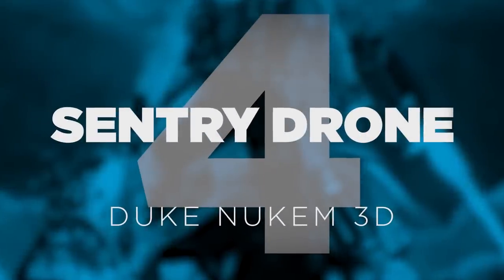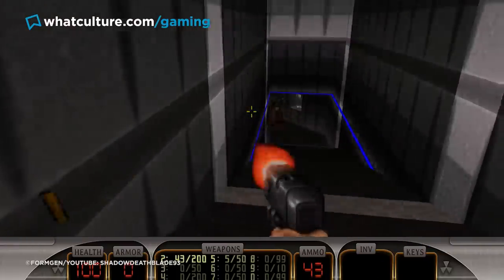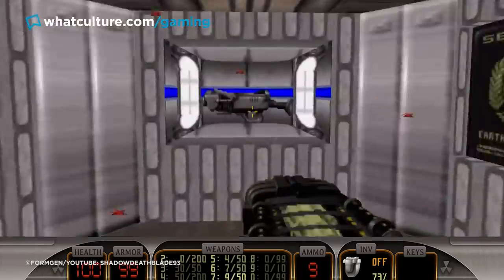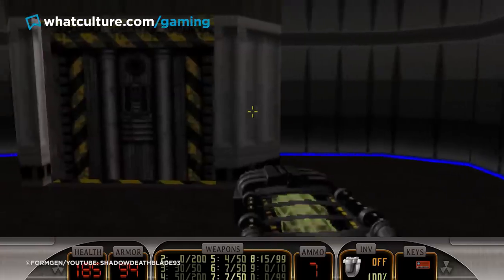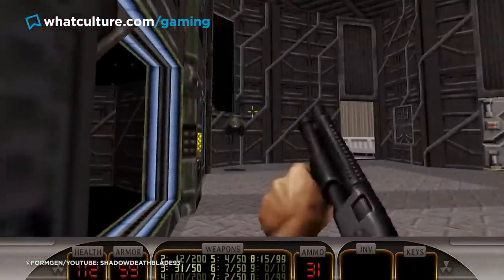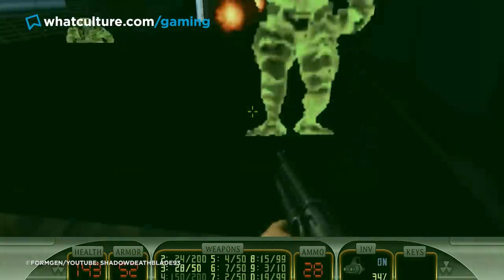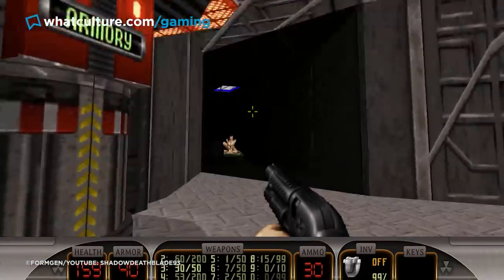4. Sentry Drones — Duke Nukem 3D. "Damn, those alien bastards are gonna pay for shooting up my ride." So begins Duke Nukem 3D, yet ironically one of the aliens' scariest weapons is the least alien-looking of them all. Compared to Duke's other enemies, the Sentry Drone is pretty bland to the point of being rather disappointing. After all, you've fought mutated pig cops, reptilian alien grunts, and flying psionic brains. How bad could a flying tin cannon with a camouflage paint job actually be?